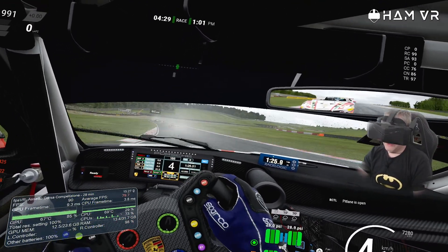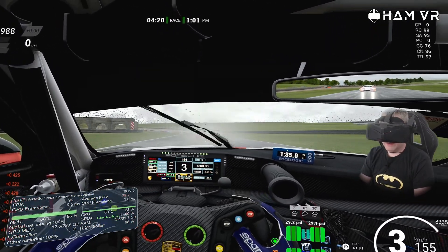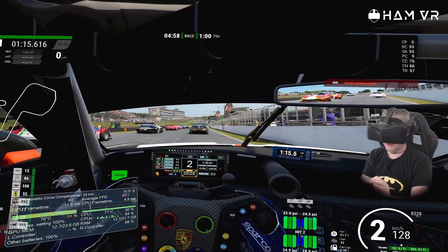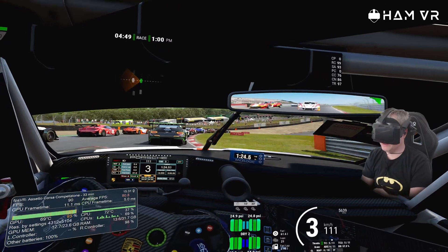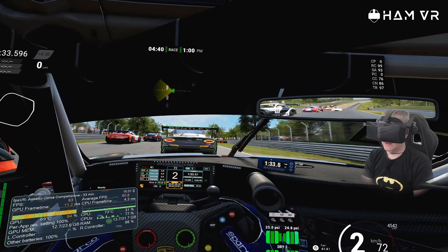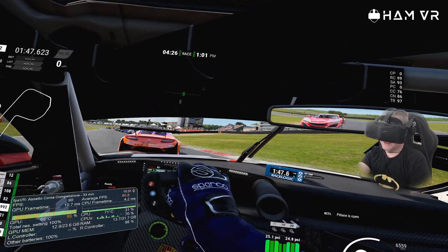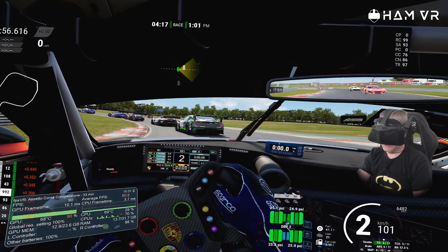The eye tracking in conjunction with foveated rendering will give you a GPU performance boost but won't help in the CPU area. I'm using the AMD 7800X3D which is currently the best CPU for this game. We're now at Brands Hatch with the same settings as before, this time in clear weather. Another useful feature of the OpenXR Toolkit is the CAS - contrast adaptive sharpening - that really helps to sharpen this game up. I had a bit of a CPU spike there - you can tell on the performance indicator on the right side when there's a red line.